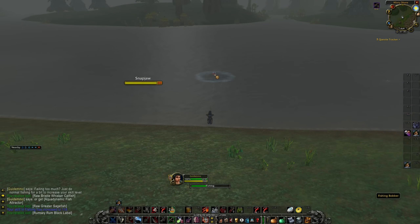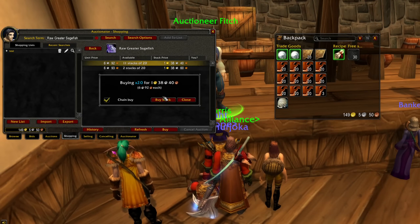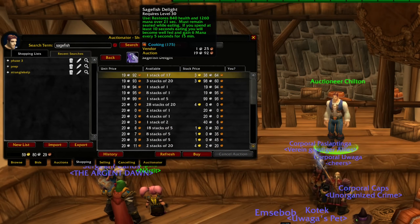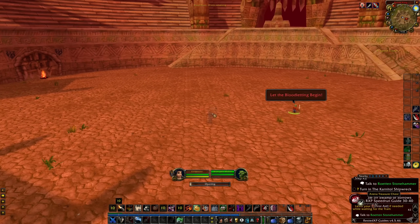In Phase 2, fishing still seems to be a decent way to make gold. For example, in Elwynn Mountains you can get the raw greater sagefish, which you can turn into a consumable if you have leveled up your cooking. Some days you can make quite a decent profit simply by purchasing the fish and turning it into the consumable.